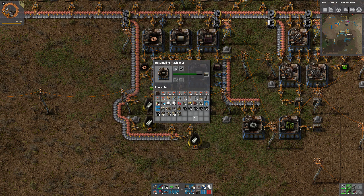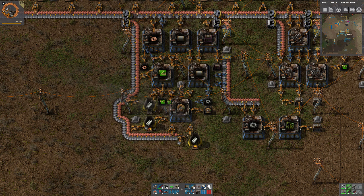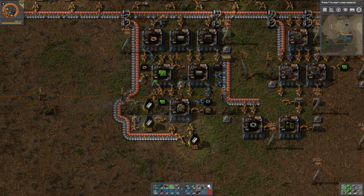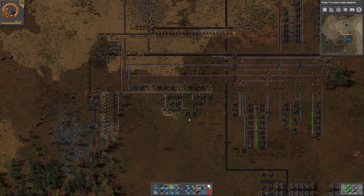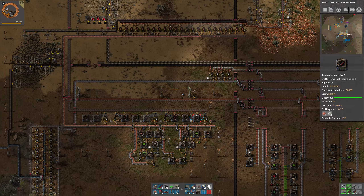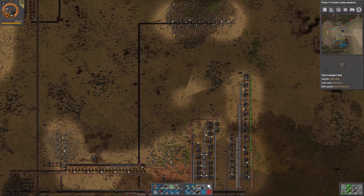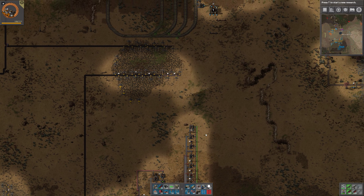Let's change it to pipes. Get rid of the iron. And then we should get chemical plants being created. I should have a look on the wiki to see what this requires. For plastic we need petroleum gas and we need coal. Let's grab the chemical plants we have and just continue producing those — we are going to need them sooner or later, so why not make sure we have them already.